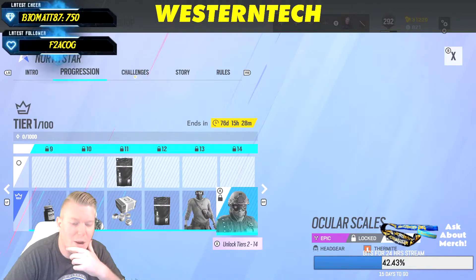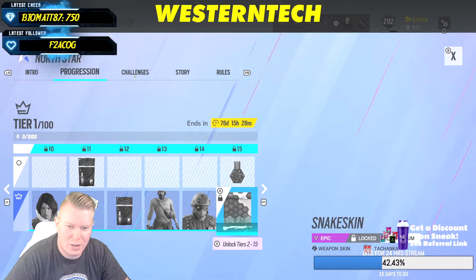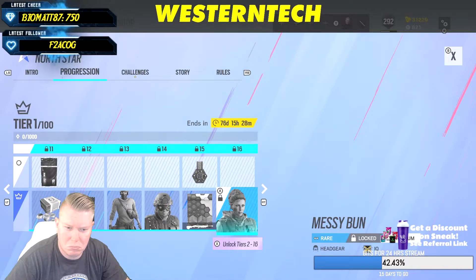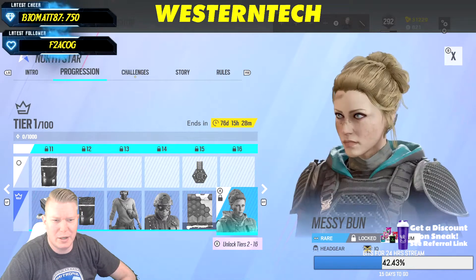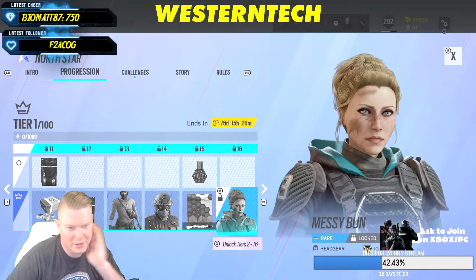We've got Thermite with his frog headgear as well, Tachanka with a snake skin free charm, and IQ — this one actually looks kind of decently good too, I like this.